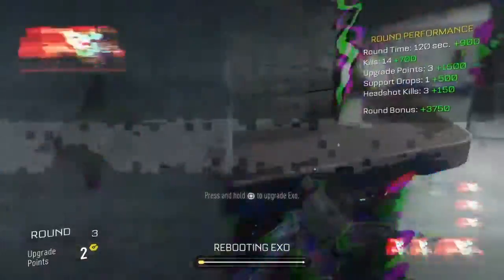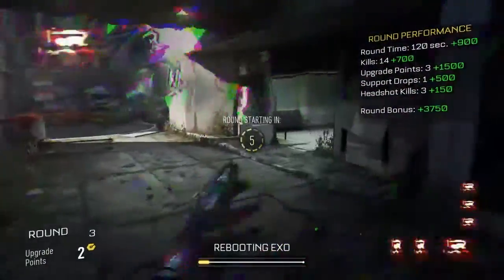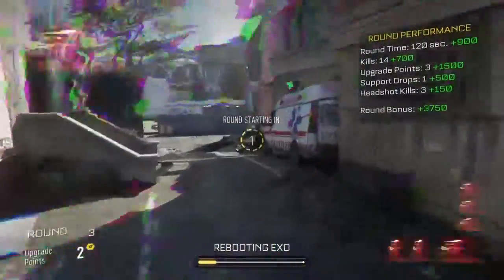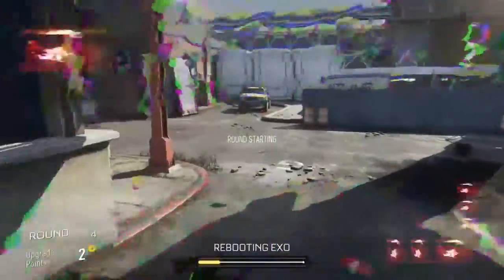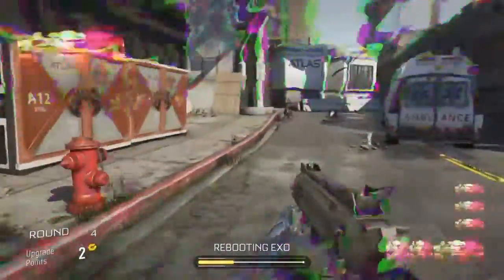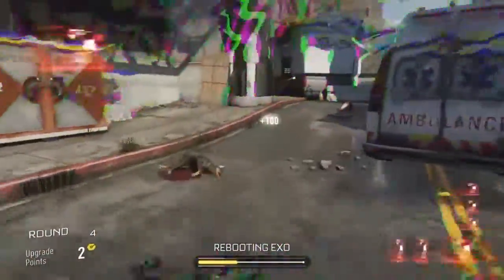System hack — all equipment and exo movement disabled. I forgot, does the screen stay like this the entire time? Because I can barely see.